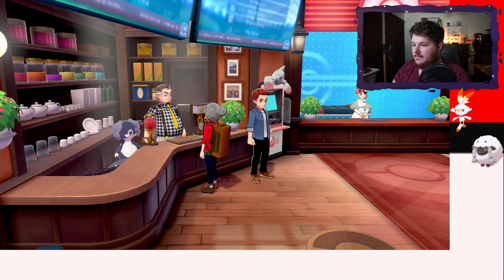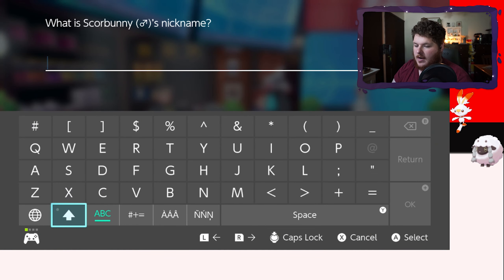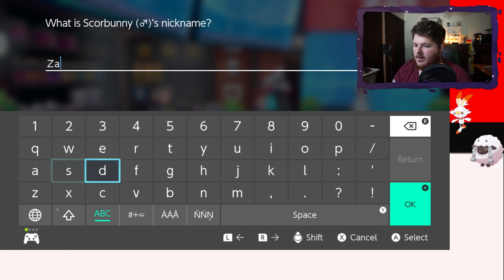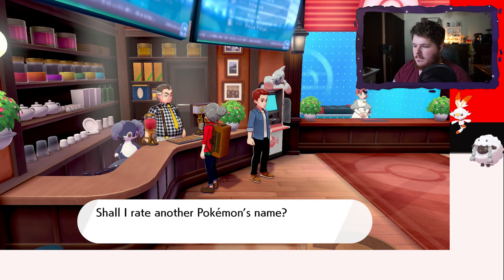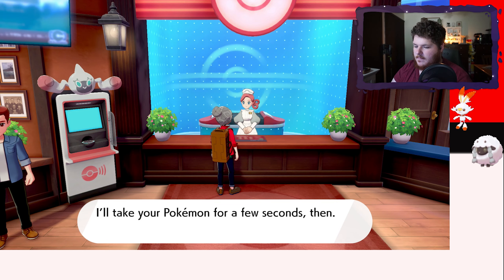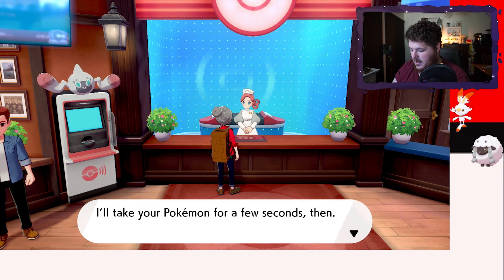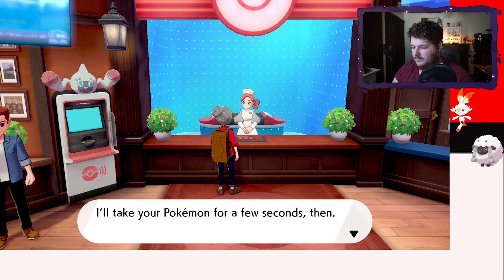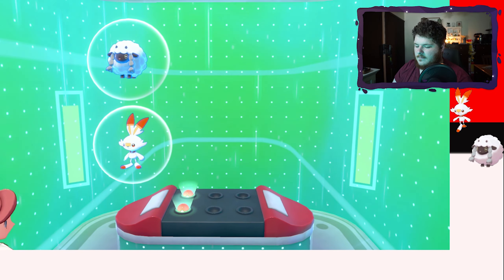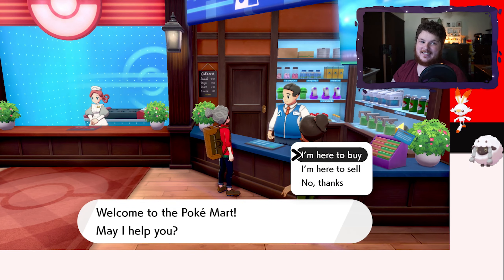First, we're going to nickname my Scorbunny because I forgot. My wife had a bunny named Zack when she was a kid — I'm going to name it after that. I'm literally going to text her right now while recording: 'Hey, your bunny from childhood's name was Zack, right?' Oh, she read it. Okay, perfect. I almost was a terrible husband.